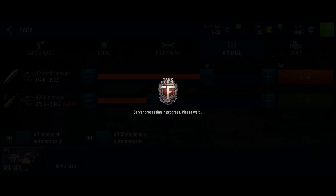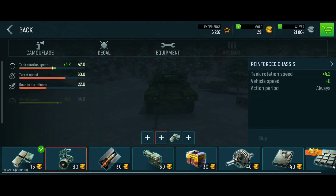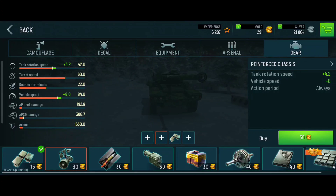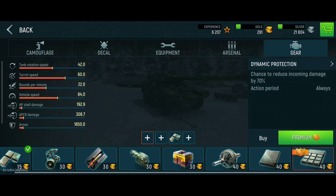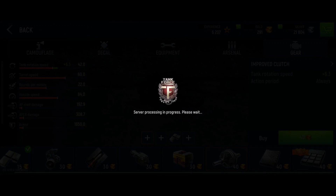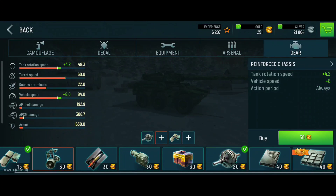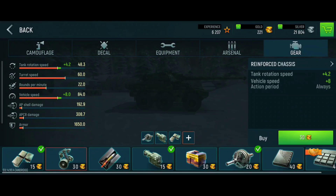Back to the good old days of Blitz — thanks god they removed it. What do we have here? Better tank rotation, better rounds per minute, dynamic protection. That's pretty expensive though. I don't know how much gold we win per battle — we're going to see right now. I'll play another battle, try to perform a good one, and see if we can also win some gold from just winning battles. Otherwise it's going to be really pay-to-win.